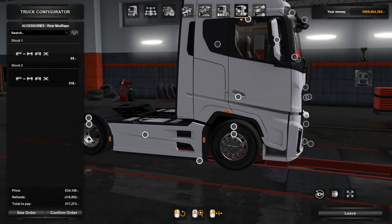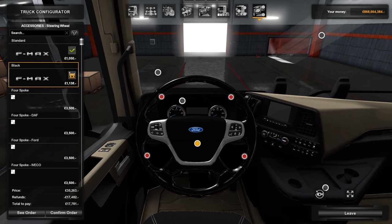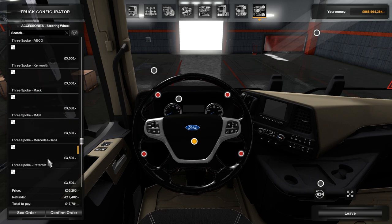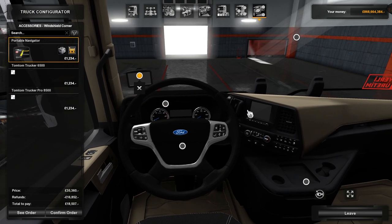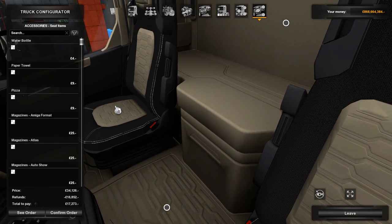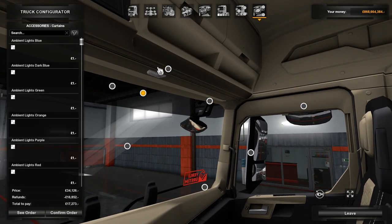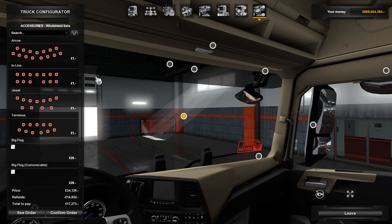Around the back there are F-Max logos and reflectors. Moving to the inside, you can change the wheel — though one option looks like rubber or glossy plastic which looks really strange. Most of the other interior options are from the SiSL mod, which I won't click as it'll probably crash my game. There is a sat nav but it's quite small and dim. There are also loads of places to put things on the seat, a front mirror, curtains, and some bits on your windscreen.